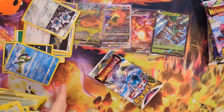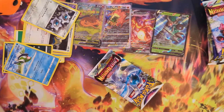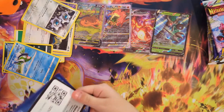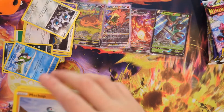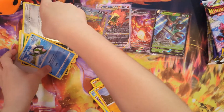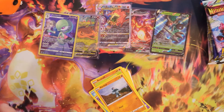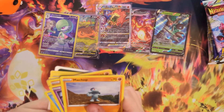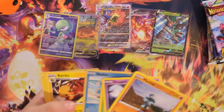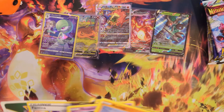Look at this big stack we have already, and we still have like five packs left. This is how big the stack is. Let's continue with the pack — I like fire. Oh, it was fighting. Machop, Shuppet, Seel. Did I forget to put this back? Machop, Shuppet, Seel, Rockruff, Roserade, Shellos, Raichu, Steel Energy, Gift Energy.